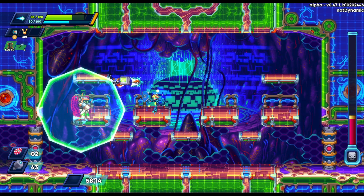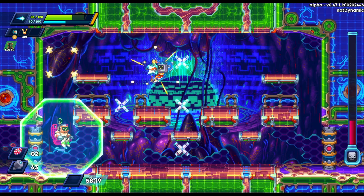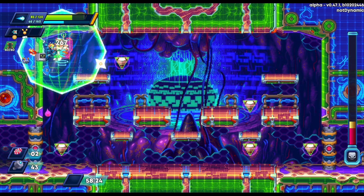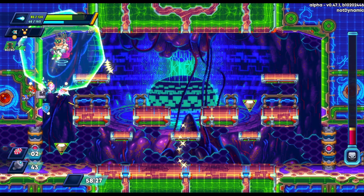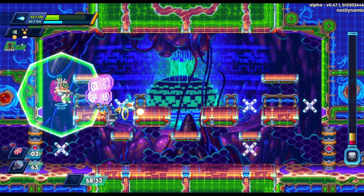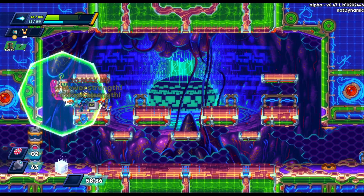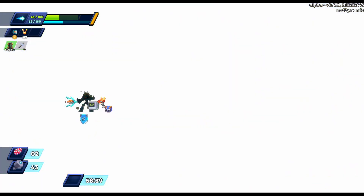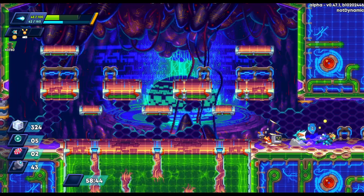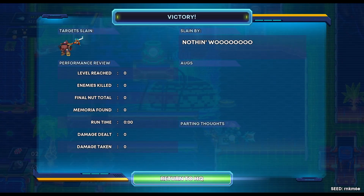We get some good damage in before the shield phase, which makes him a lot more bearable. We get to just under a quarter of his health, then get in there and finish him off. The game takes 20 HP from me again just to remind me who's in charge. We pick up nine memoria and move on in to finish the game.